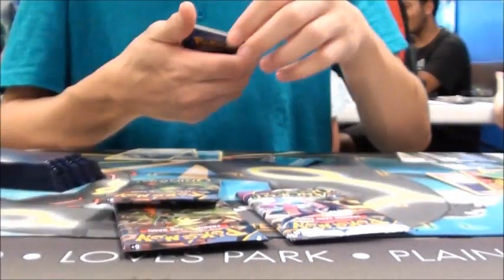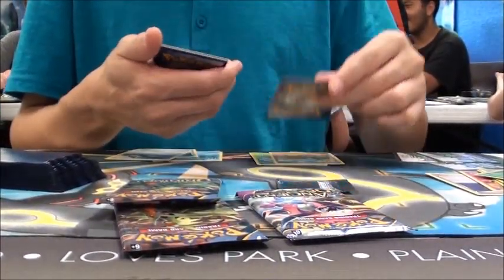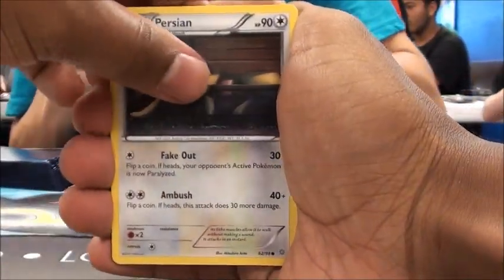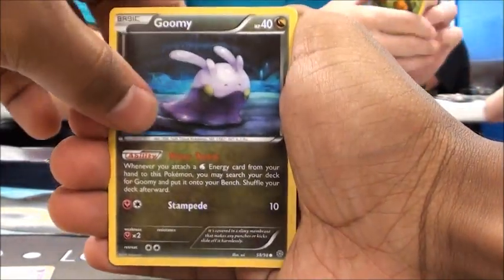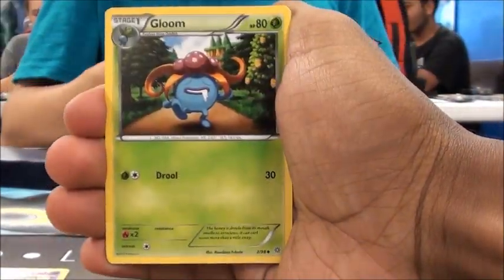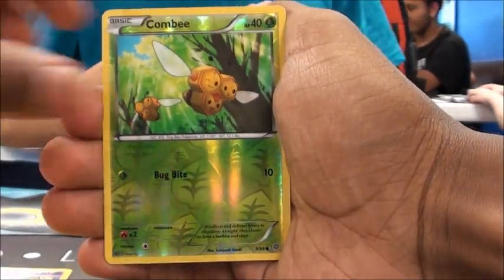On to the Shiny Ray pack. Starting with Persian, Baltoy, Wooper, Gumi, Veldum, Gloom, Sceptile Spirit Link, Flareon, Reverse Combi, and a Gyarados. Not much in that pack either.